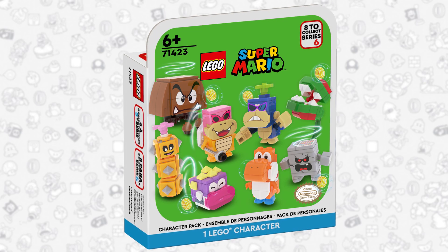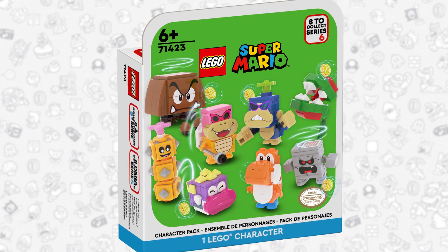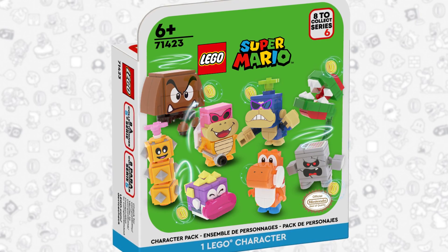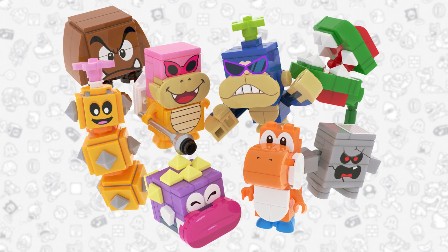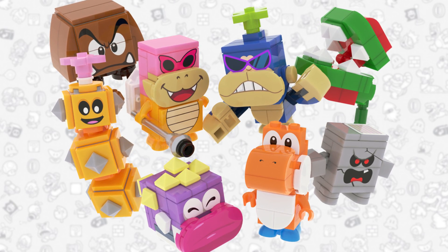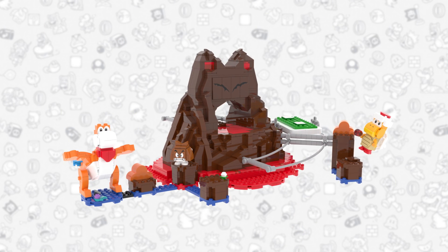The first thing I really want to talk about is Series 6 character packs. I just made a custom Series 6 the other day — if you want to see that video, there's a card in the top right. I feel like it's a really awesome range of characters we could be getting: Wimp, Orange Yoshi, Porky Puffer, the Pokey from Super Mario Galaxy, a Big Goomba, Roy, the Chimp from Super Mario Galaxy, and a Mario 64 Piranha Plant. I feel like this is a really solid group of characters.